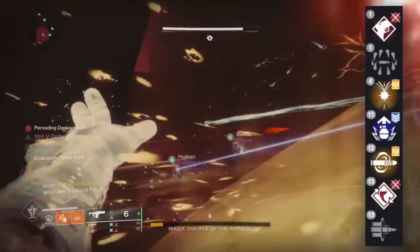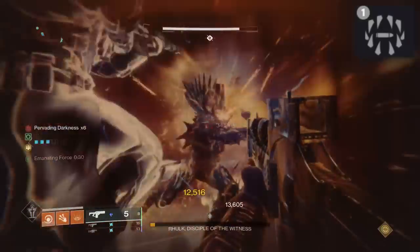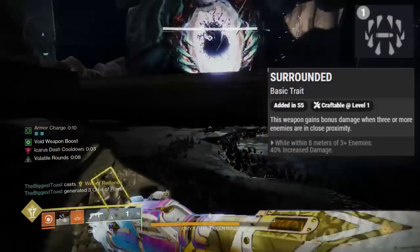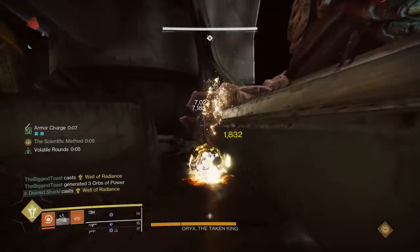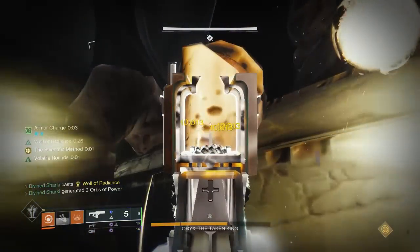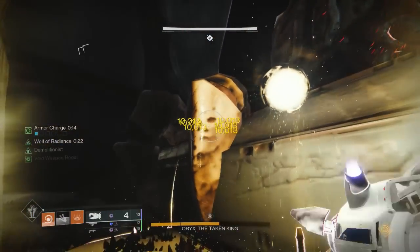For Column 4, I should mention that if you can get Surrounded to proc, that is going to be a 40% damage buff — 5% higher than Bait and Switch. Just keep in mind it can be a little finicky depending on the encounter, and if you can't proc it, it's useless. Whereas Bait and Switch, no matter if there are zero enemies, as long as there's a boss, you'll be able to proc that 35% damage buff.